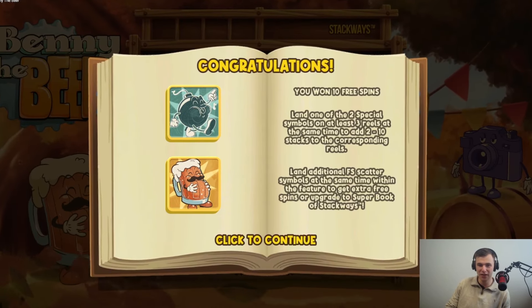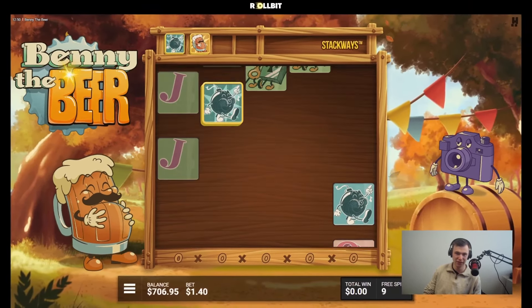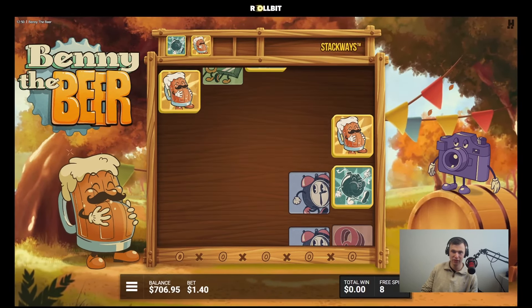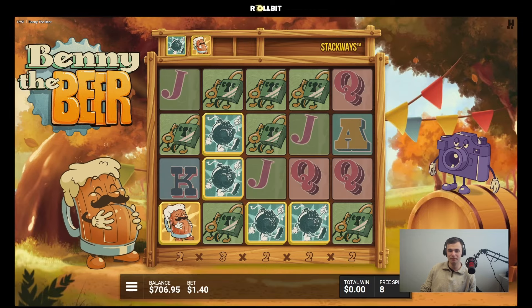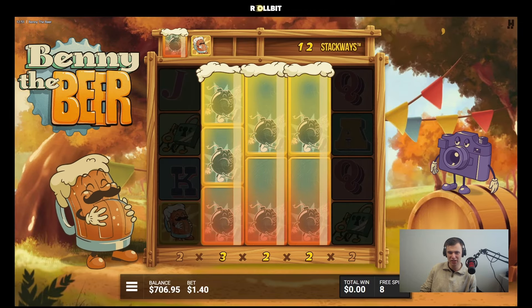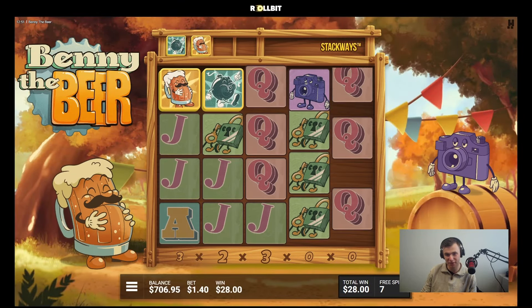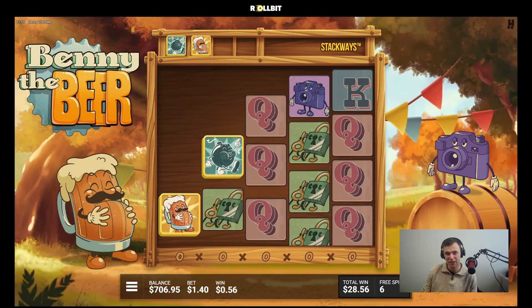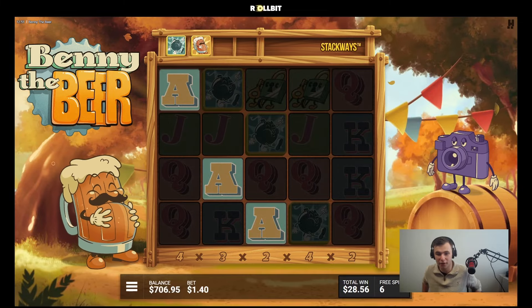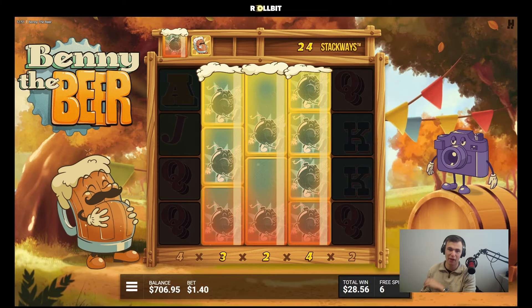So you get symbols in the beginning — we got Benny the Beer and we got a bomb, I think that's good. You need at least three, and then you have the Stackways down there. That's already 28 — so much better than the last buy. But of course they're top symbols so they're harder to pull, and then down there you have these multipliers.